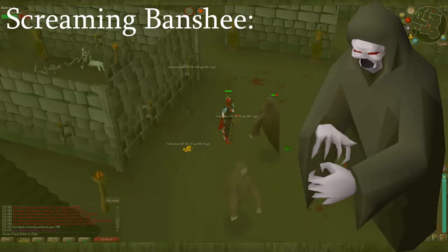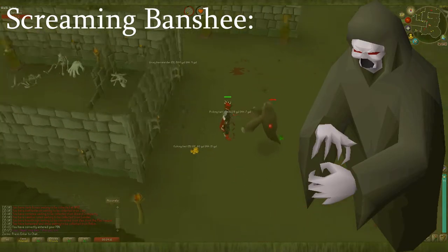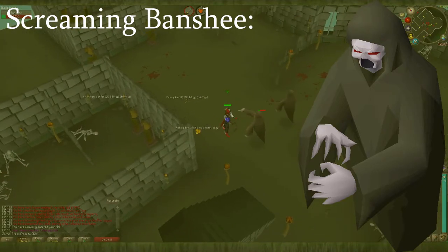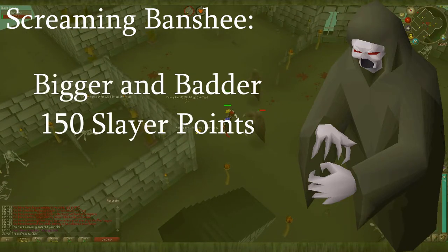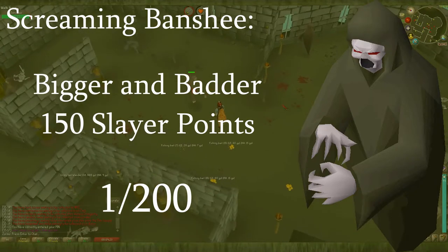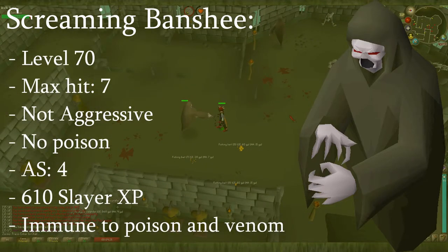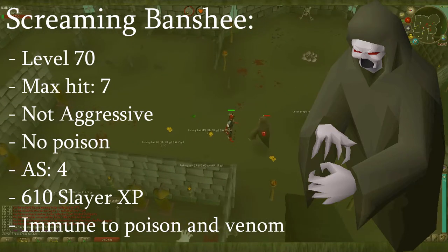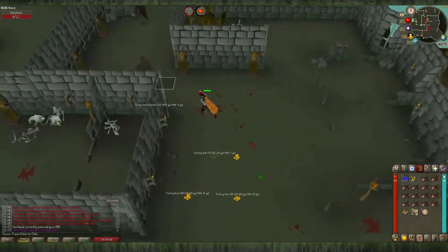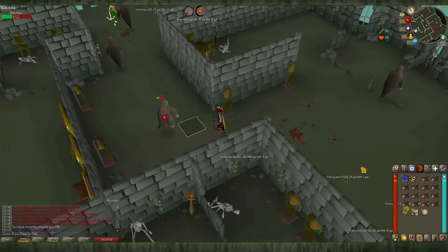The Screaming Banshee is a superior version of the normal Banshee. It has a chance to spawn after you unlock the Bigger and Badder purchase for 150 slayer points from a slayer master. These have a 1 in 200 chance of spawning when you're killing the normal Banshees. They have a combat level of 70, a max hit of 7, they're not aggressive, they cannot poison you, they have an attack speed of 4, they give 610 slayer XP per kill, and they are immune to poison and venom.